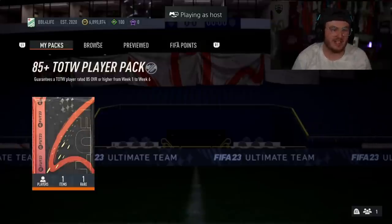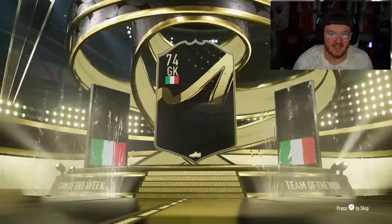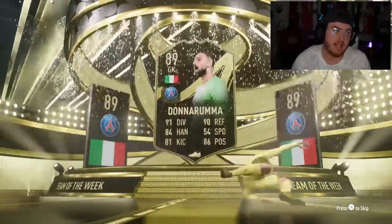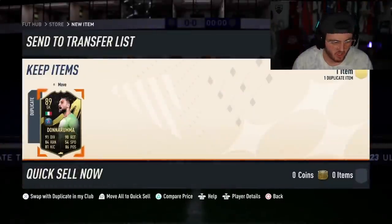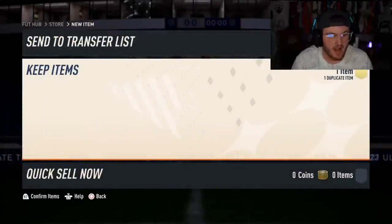Next one. 7 million coins in the bank - will the rich get richer? Italy, Goalkeeper... Donnarumma! 89-rated. At the very, very worst, that is class fodder. But we could even be looking at usable if you've got Mbappe or something like that. He's already in the team, I think. Class. Very, very nice.